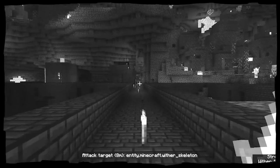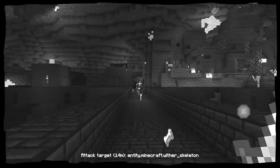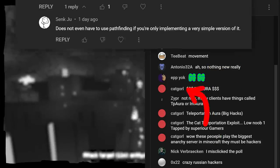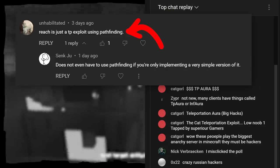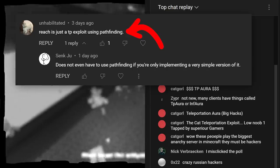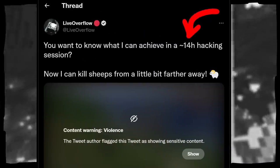I teased the existence of the reach hack without revealing how it works, because I thought it was something new. Apparently the reach hack is already known and called TP Aura or Infinite Aura, and several people in the comments were exactly right about how it works. The reach is basically just a neat trick — it simply involves teleporting to the target, hitting it, and teleporting back. This is what took me 14 hours to figure out myself.